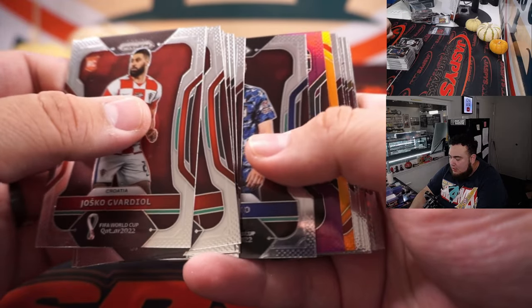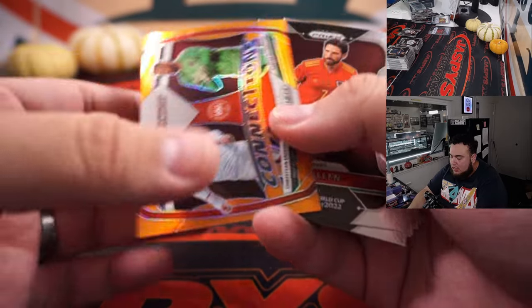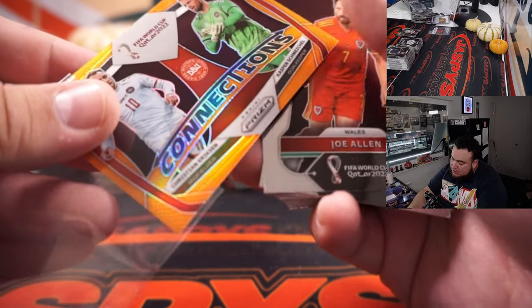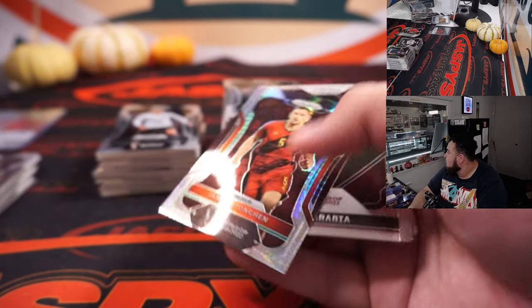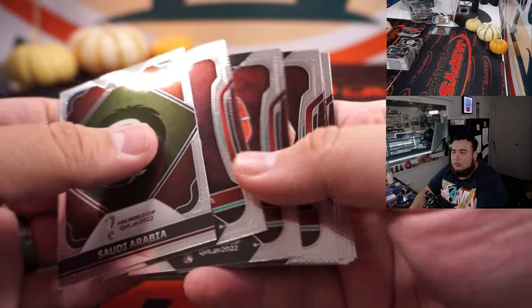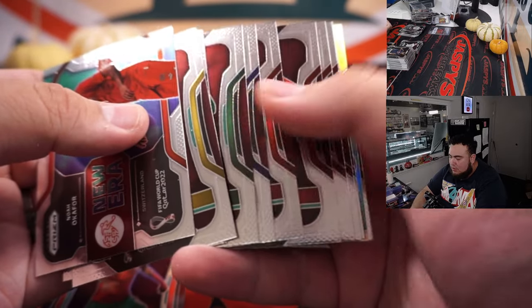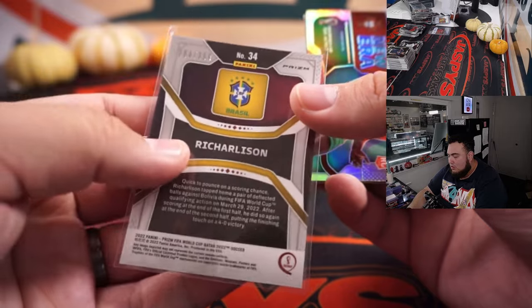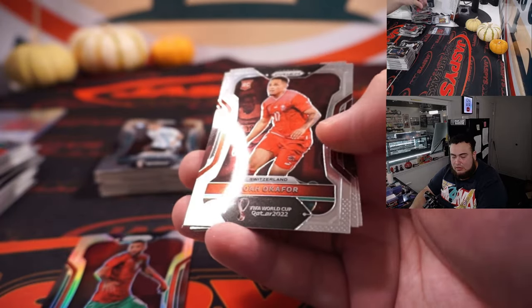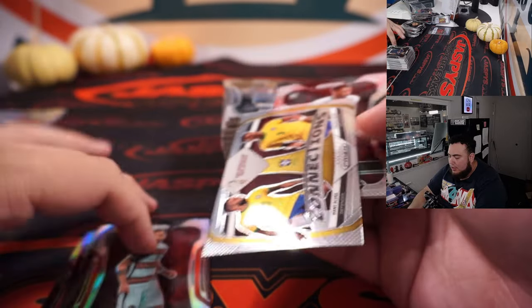Alright, here we go guys, last box. We have a Leroy for Germany to 189. We also got a Connections Orange - Christian Erikson, Casper, numbered to 25, orange. Yosef for Charleston. We got Nuno Mendez. Eric Garcia. Bruno Fernandes, Portugal.